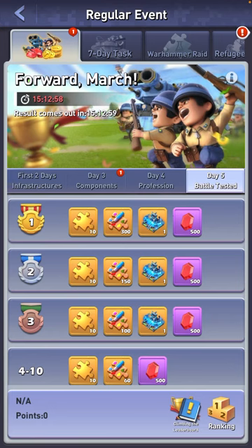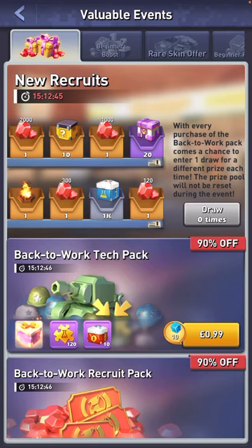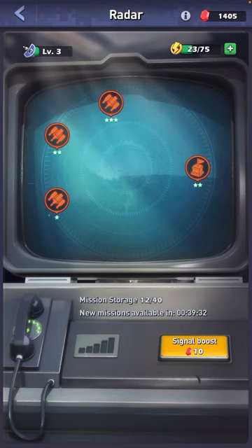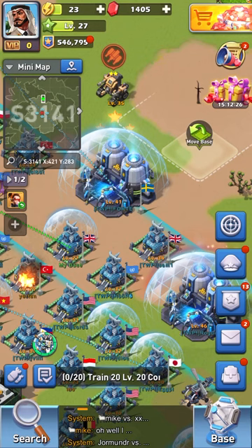Just underneath that you have regular events — these are events that come around on a regular basis within the game, pretty much every week, and they are the same every week. Underneath that you'll have valuable events; these come around every three to five weeks or so and they have better rewards than the regular events. They differ but they're very good events.